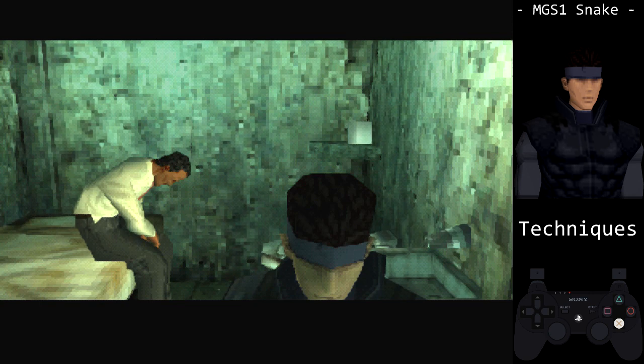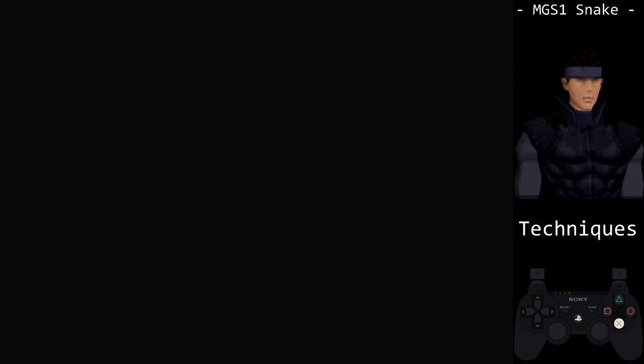Pay attention to the audio to know when to let go of X. If you do this on PC with multiple cutscenes in a row, you can softlock the game. On PC, you can hold X for one cutscene. If there are several in a row, press the skip button — like escape or X — for each individual scene.